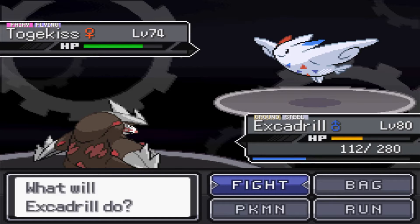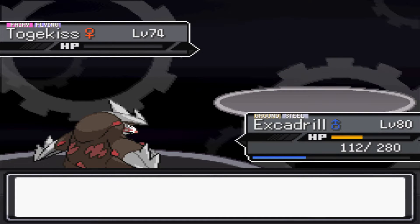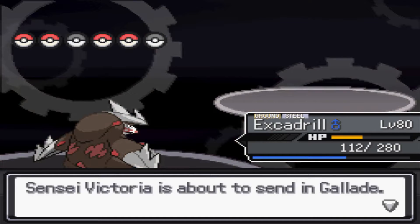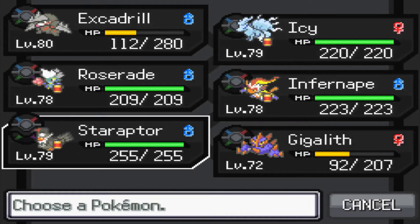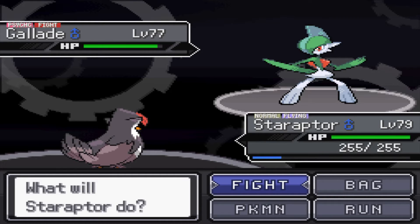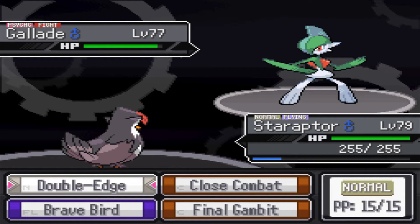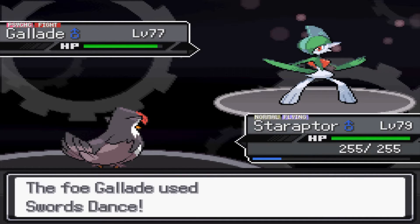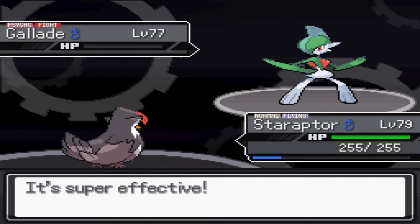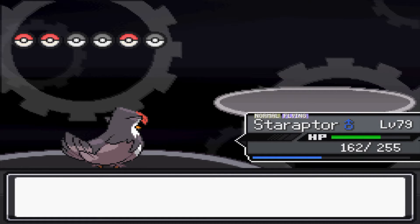The next Pokemon she sends out is her Togekiss with Serene Grace, King's Rock, Dazzling Gleam, Air Slash, Follow Me, and Nasty Plot - I just Iron Head it and knock it out. Next is her Gallade, which I usually send my Staraptor out on. It has Justified for an ability and a Salac Berry - a pinch berry that gives a speed boost when health drops to red. The Gallade has Throat Chop, Zen Headbutt, Swords Dance, and Close Combat. It goes for Swords Dance so I just Brave Bird it and knock it out.